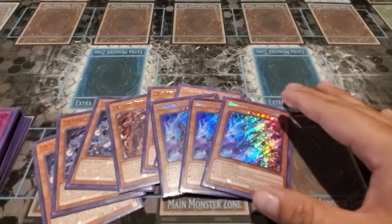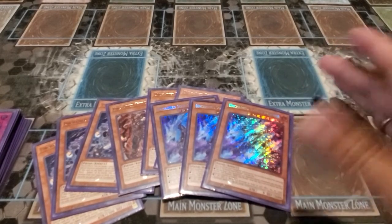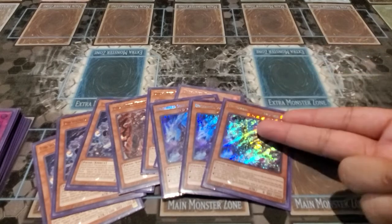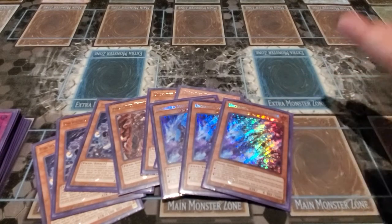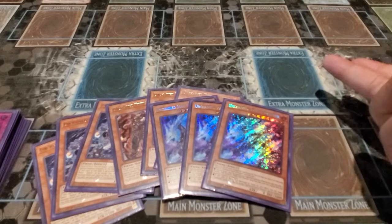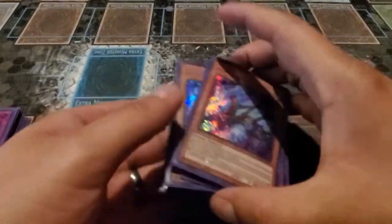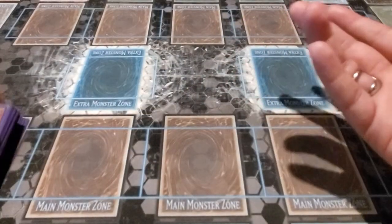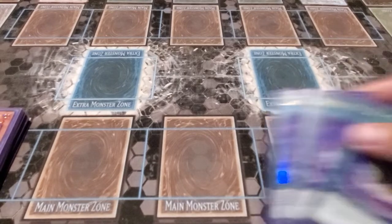If your opponent has a link two monster, using the big dog you could go into a link three; if they have a link three, you can go into a link four, as long as it requires two monsters — since you can only use this and the targeted monster as link material. So if they have a link three, you can target it and go directly into Topologic. Usually they'll have one monster, and if they don't have a link you're going into the link two Unchained monster, which is also pretty good.